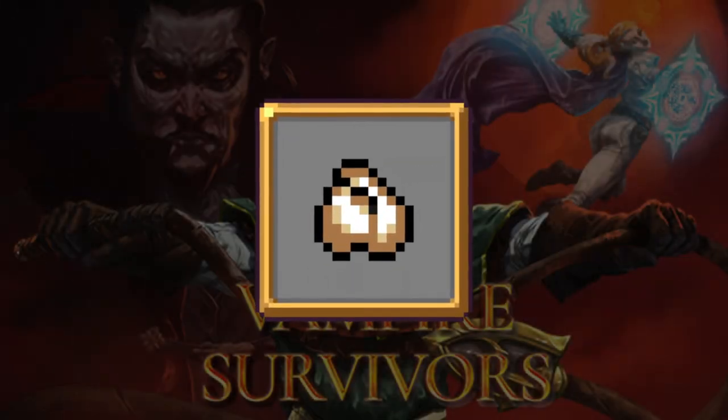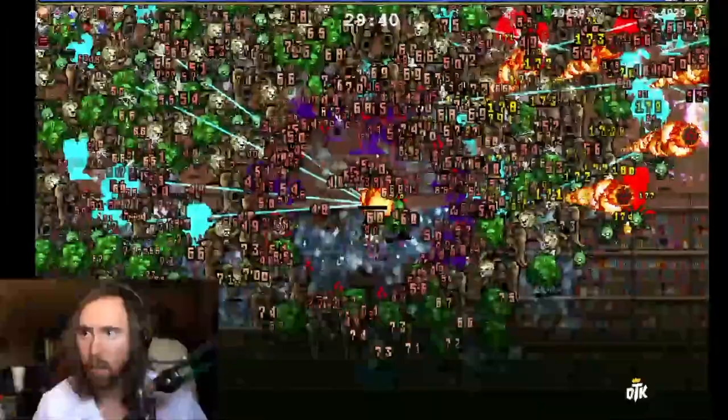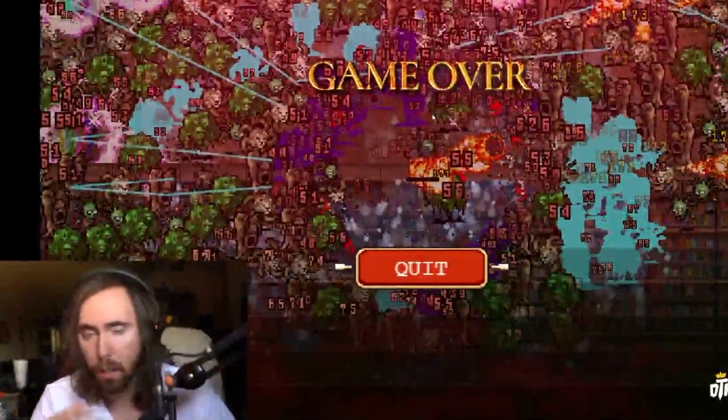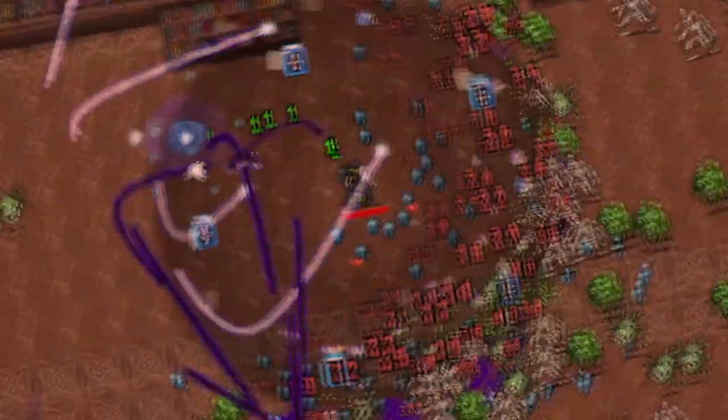Garlic is the most controversial weapon in Vampire Survivors. Depending on who you talk to, it's either a stale meme for molding streamers to milk for content, or the most overpowered weapon in any game ever. So which is it?